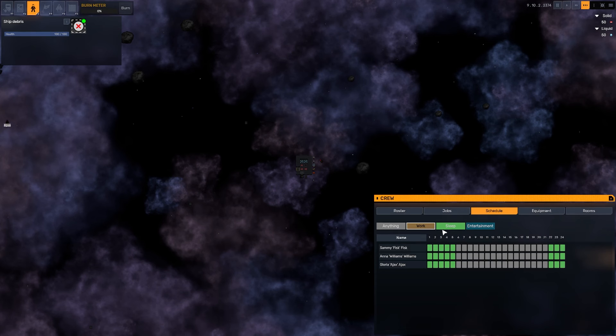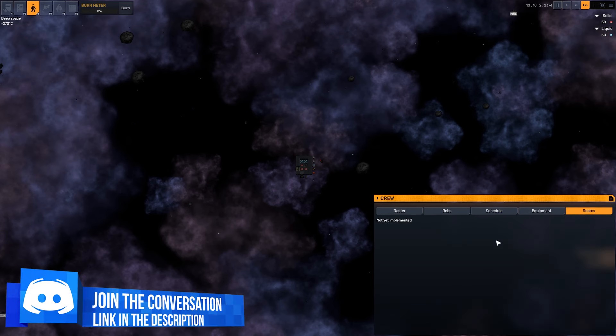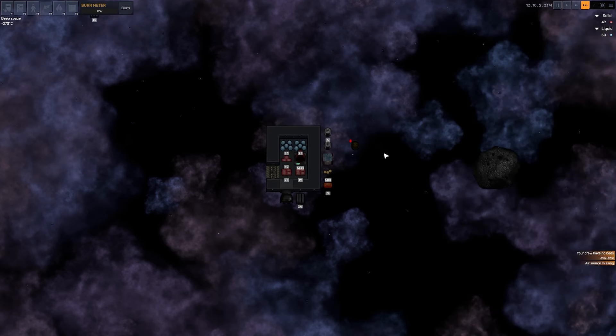We've got a schedule, sleeping hours, working hours, equipment — spacesuit on, spacesuit off. We don't have any other equipment at the moment, and we don't have any rooms because it's not yet implemented. There are world factions — or galactic factions — and we have relations with different ones. They have different power levels and tech levels. Very, very cool. We can create or name our own faction if we want to.